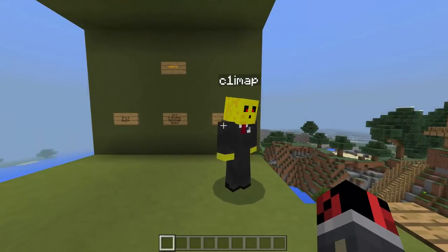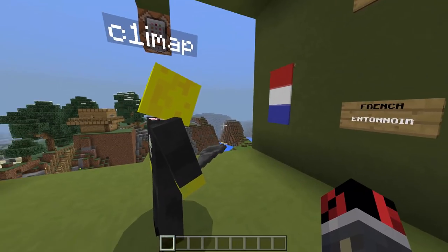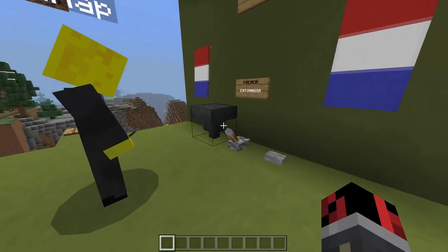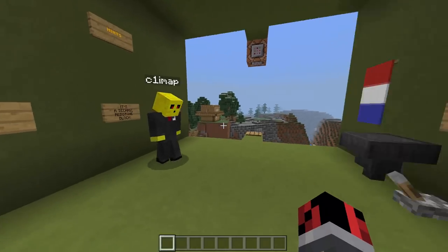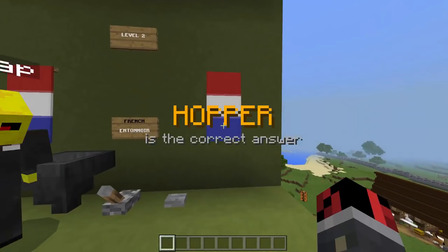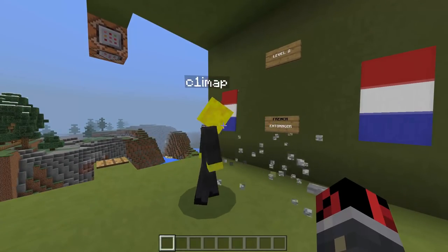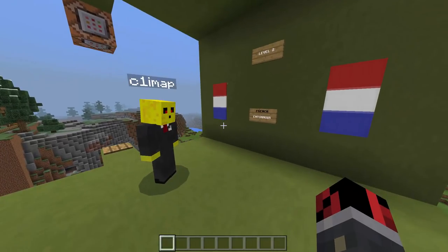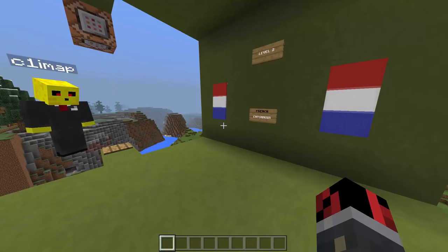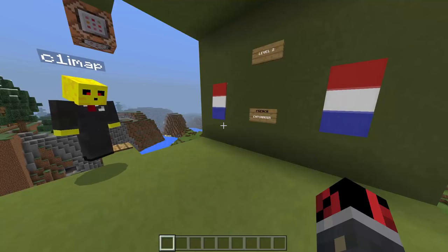It's grey. So it's not a repeater, not a block of redstone, not a redstone torch. Not a button - or maybe a stone button. It could be a stone button, a lever, maybe a hopper - it's not grey. Let's try your luck and see, try not to lose any other points. I'm gonna choose. You say it's a hopper and it's correct! I cannot believe it.